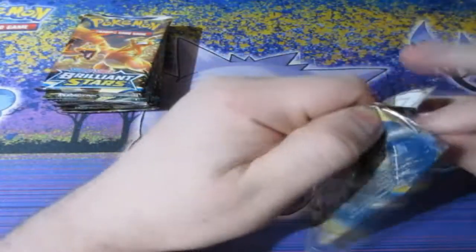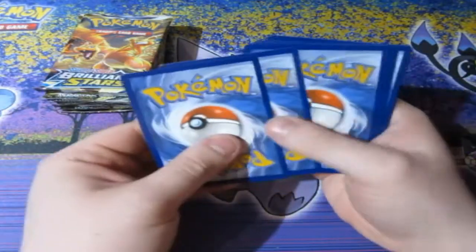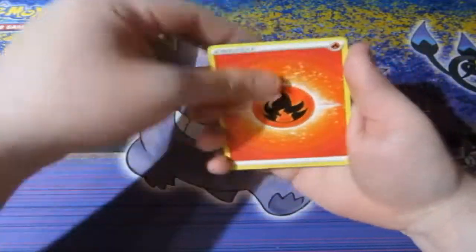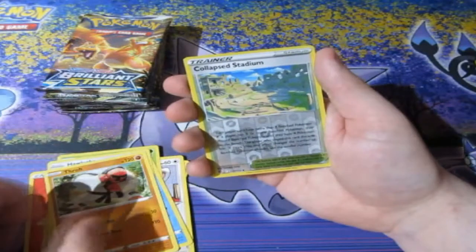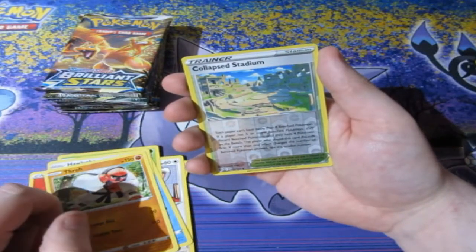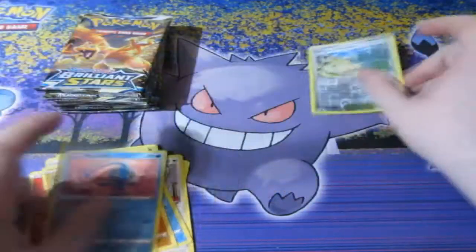Let's hope this Elite Trainer Box was worth the wait. Here's your code — and it's gone. Let's have a look: Fire Energy, Cinccino, Gloves, Dust Gloves, Minccino, Carbink, Breezelm, Hawlucha. A Reverse Foil Collapsed Stadium and a Manaphy. Seven packs left, and that's the end of August.